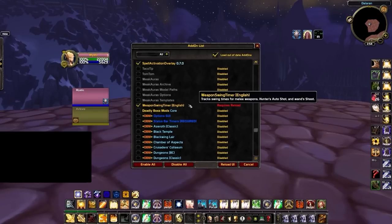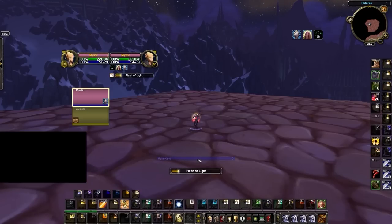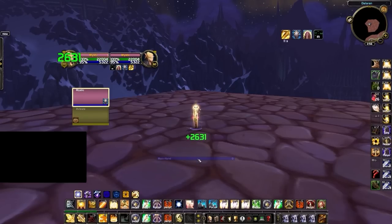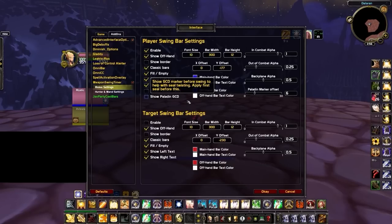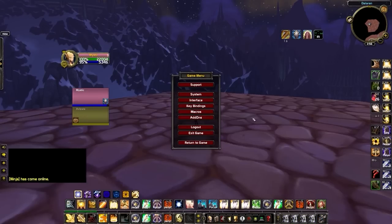The next addon, Weapon Swing Timer, is really useful for warriors and ret paladins to know when their hard-hitting white swings are about to trigger. Disable the target swing bar to remove unnecessary clutter from your UI, then position your weapon swing timer to where you prefer. You can also set the out-of-combat alpha to 0, then lock all bars — now you'll always see the timing between each auto attack.